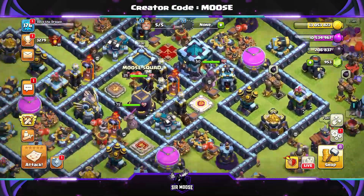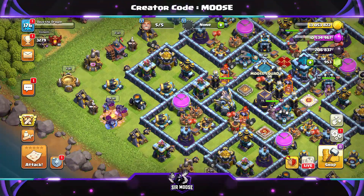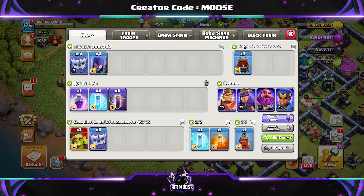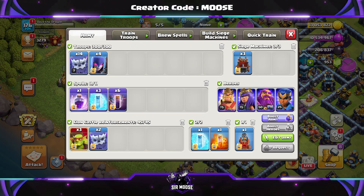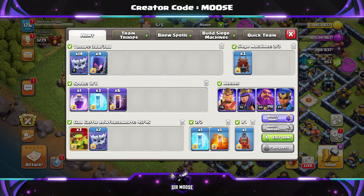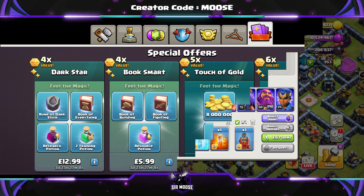Hi guys, welcome to the channel! Today we're checking out a brilliant Town Hall 13 attack strategy. We've got 14 yetis and four witches, six bat spells, four freeze spells, a rage spell, and a poison spell. Clan castle troops are two yetis and three sneaky goblins, and we're going to be using the log launcher.